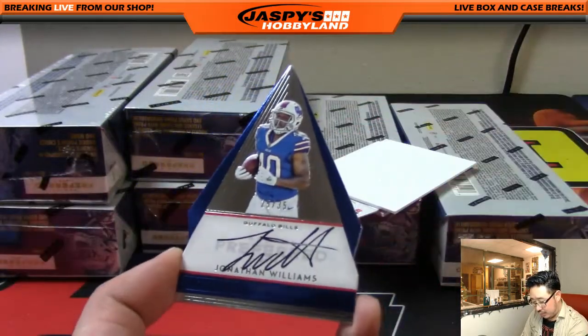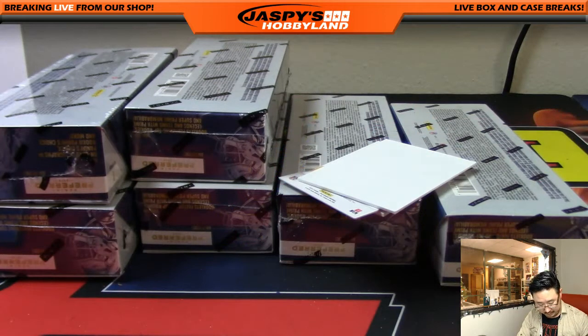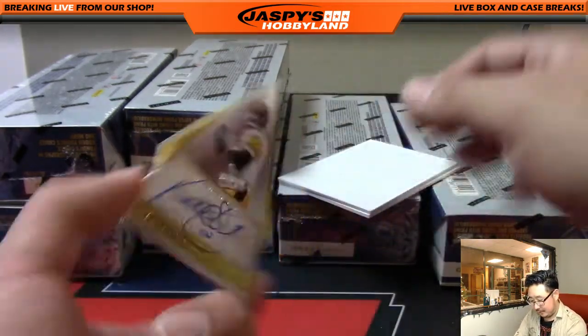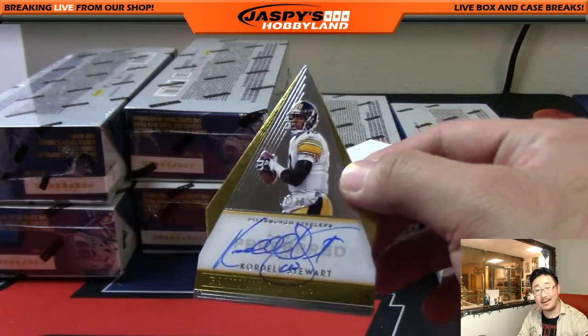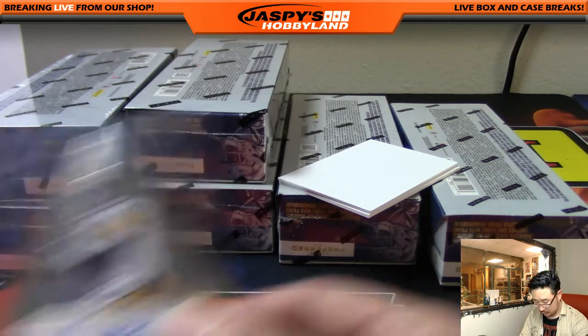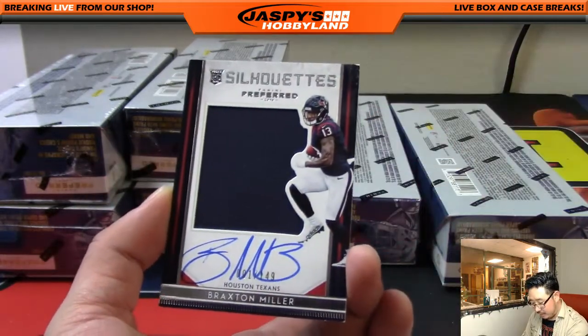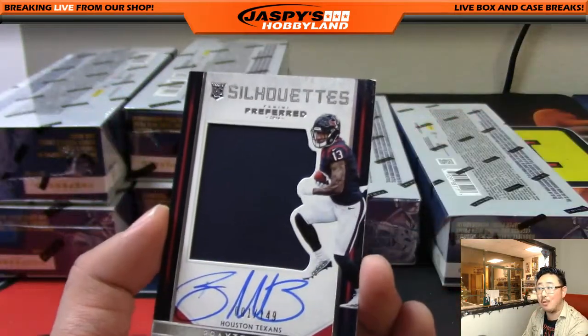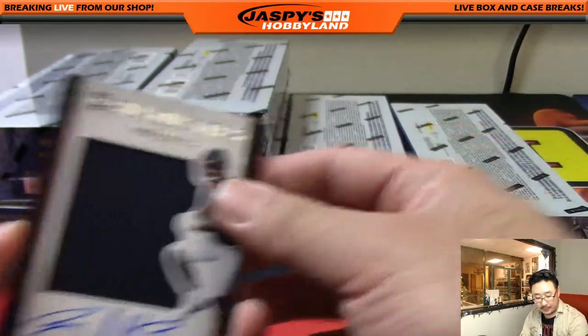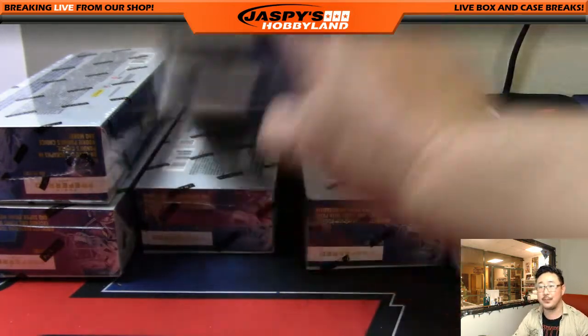Next one is more Bills — Jonathan Williams right on the card, die-cut, 25 out of 35, another Bill for Daniel. Cordell Stewart, 7 out of 10, die-cut on-card — Cordell Stewart, very cool one for Jeff Hensley and the Steelers. Blast from the past! Silhouettes auto is another Texan — Braxton Miller, and that is 001, the first one ever made, 001 out of 149, jersey and autograph. That will go to Ed Aarons and the Texans. So you got the book, Ed, and you got the silhouettes auto — nice!